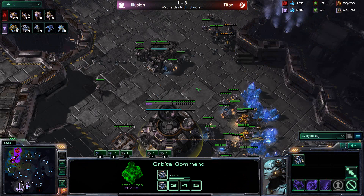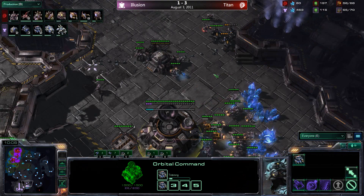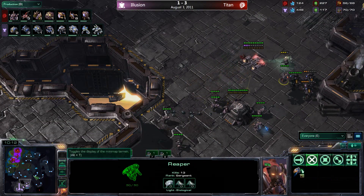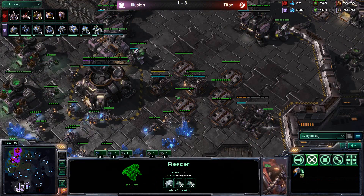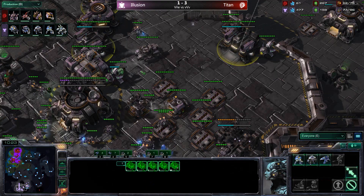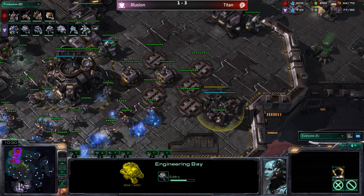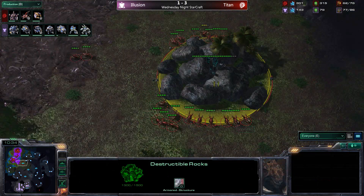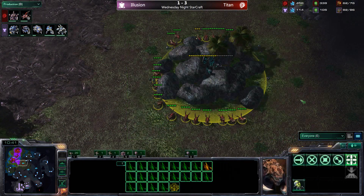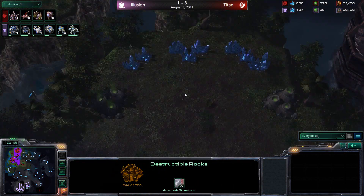Illusion is sitting at 64 over 70 compared to titan's 58 over 68 — food count definitely favors illusion. Illusion will be supply-blocked unless he gets two more depots, which he'll finish shortly. He's continuing with mass marine and an engineering bay, most likely going for level-one weapons upgrades. The zerglings are now taking down destructible rocks — not all rocks are equal; these have three armor but only 1500 hit points and will clear quickly.